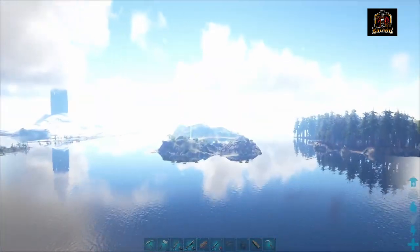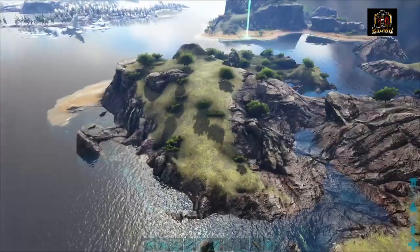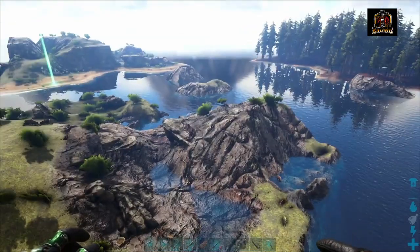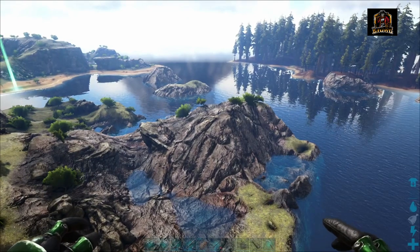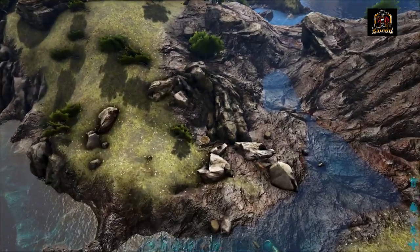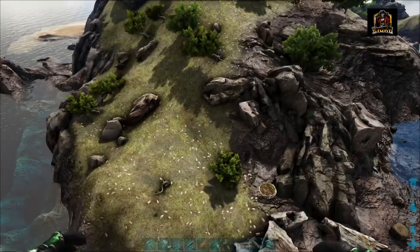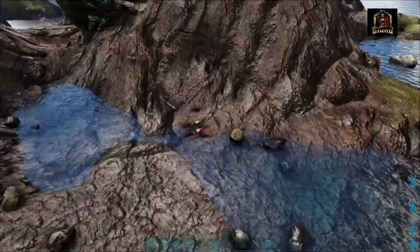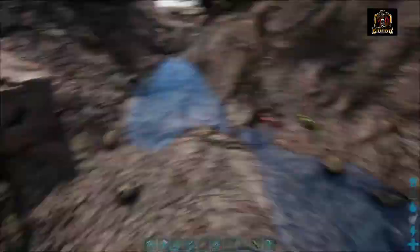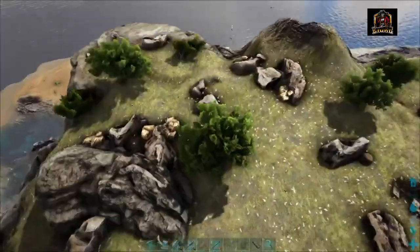I'll take you guys on a quick little tour over here. These islands are great too — they have the ability to have some pretty cool creatures. You do have to be careful though. There are allos, there's rexes, there's also a deinonychus in here. And if you see right down below here, there is actually a deinonychus nest where you could come and pick some of the eggs to hatch up and get one of your very own deinonychus. You can see them running around down there — some cool Easter colored ones still.